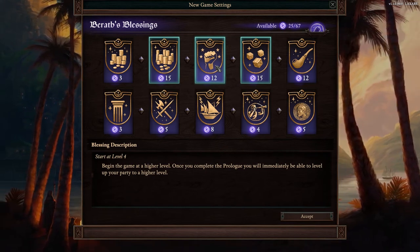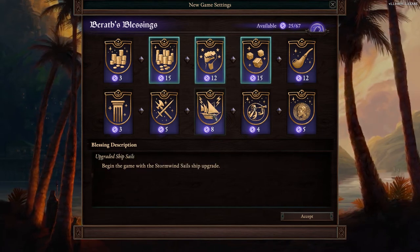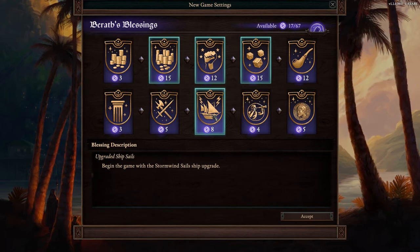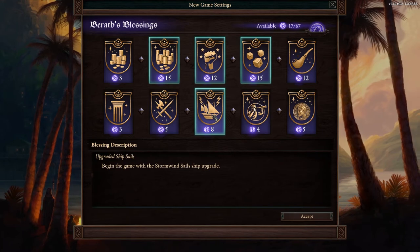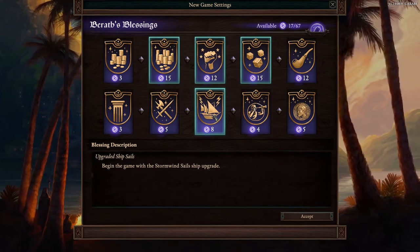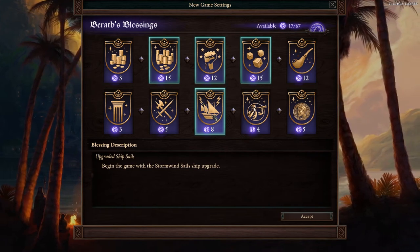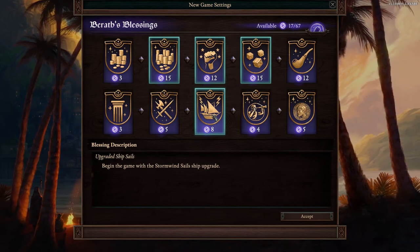The next blessing I'm getting is the Stormwind Sail upgrade. It's a unique upgrade — it doesn't give a bonus to sail health, but it gives you the highest in-game combat speed and also the highest travel speed of any sail. You can get this sail in-game without the blessing, but not until later on, and it costs about 12,000 gold. So you save yourself a large amount of money there.